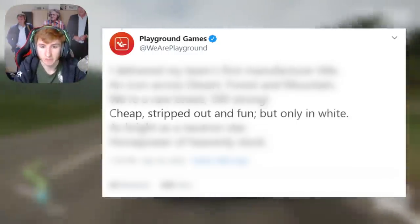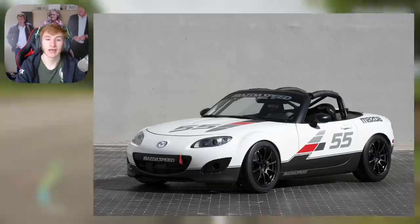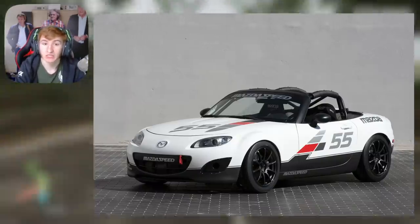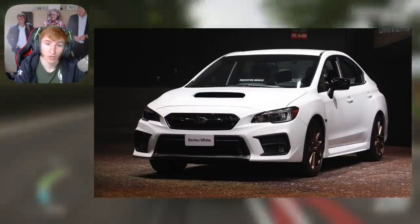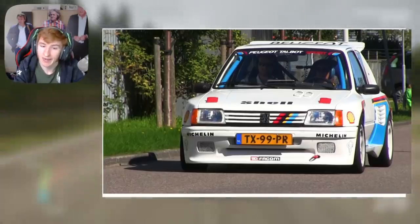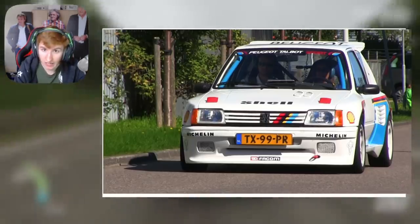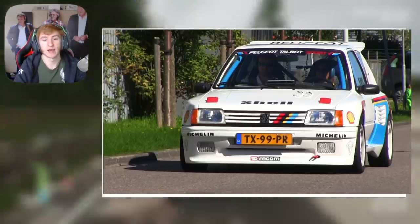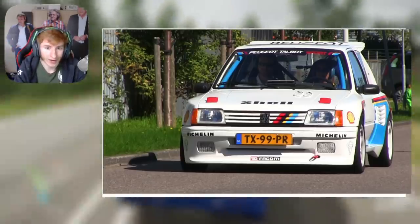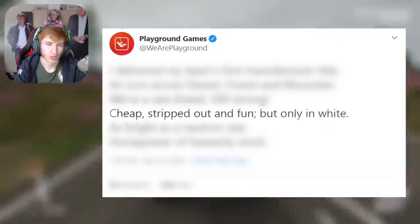The fourth clue reads: 'Cheap, stripped out, and fun, but only in white.' I've seen multiple guesses — the Mazda MX-5 Cup, the Subaru WRX 2020 in white, and the Peugeot 205 Rally. Out of all of these, the Peugeot 205 Rally is on the leaked car list and it makes sense: it's sort of a cheap car, it's stripped out, it's fun, and it comes in white. I think the Peugeot takes it because it's on the leaked car list.